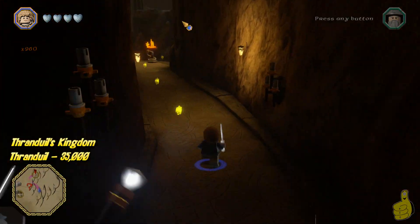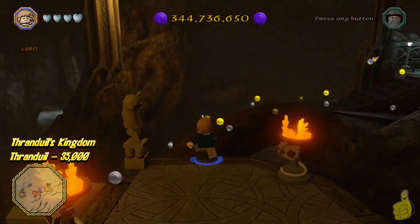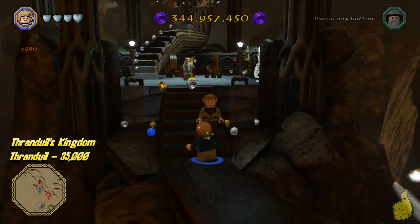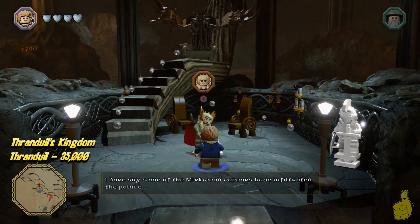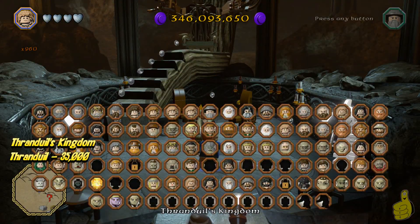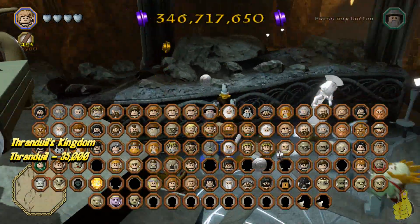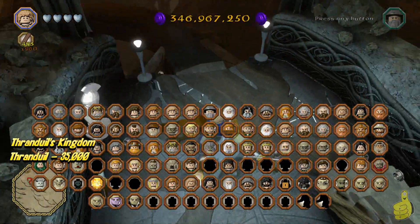Just keep following that yellow stud trail, and look at that — all the way at the top, we will find him. Now we're gonna break some bread on it too: 35k. But that's easy with the 960 multiplier — boom, already well overpaid for it. No worries there.